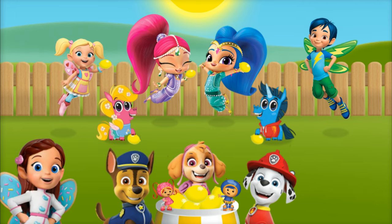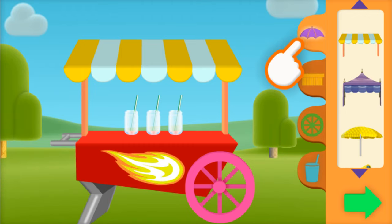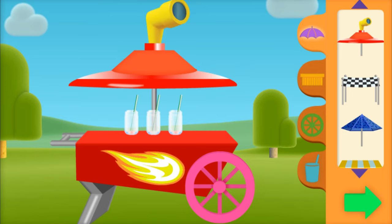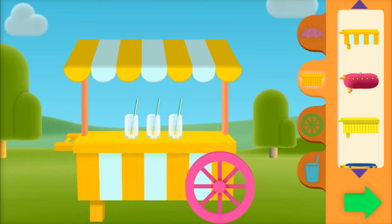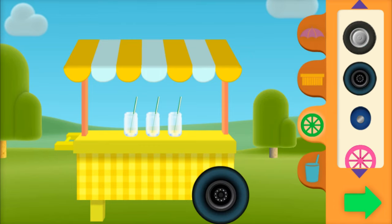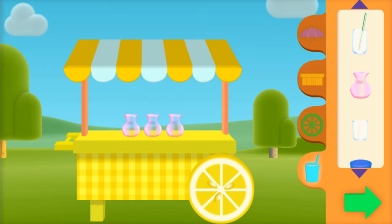Time to whip up some fresh-made lemonade! Before we make lemonade, we need to make an awesome lemonade stand. Pick umbrellas, tabletops, wheels, and glasses — you can scroll up or down to see more stuff. Drag the ones you want to the lemonade stand. All right, nice choice — way to go!